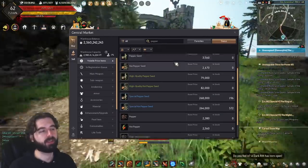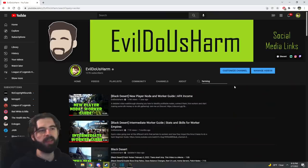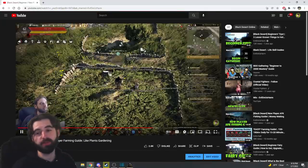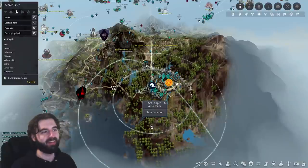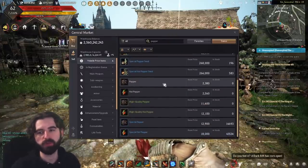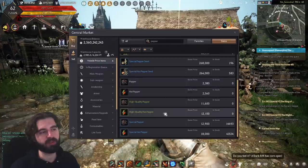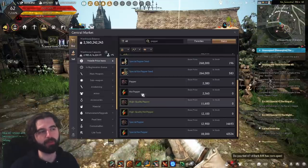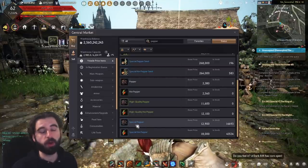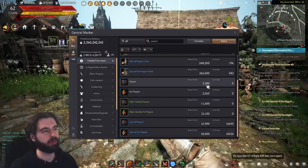Some recipes call for specific seasonings like pepper, which are always a bottleneck — for those resources you're going to have to grow them yourself in a garden. Also note that if a recipe calls for white rarity pepper, you can also use high quality or special pepper with an exchange rate: 3 regular peppers equals 1 high quality pepper, and 5 regular peppers equals 1 special pepper. So the exchange rate is 1 to 3 to 5. If a recipe only calls for one basic white pepper, you can use one special pepper, but you're overpaying and losing money on that cook.